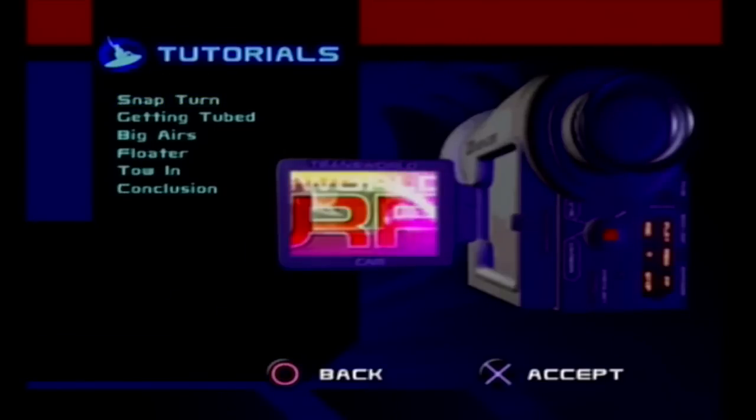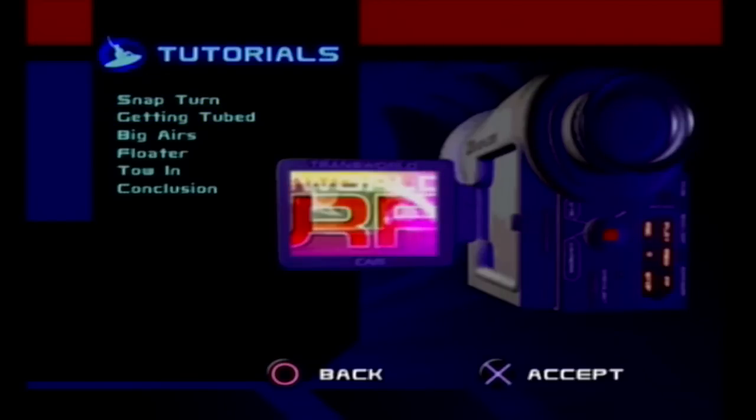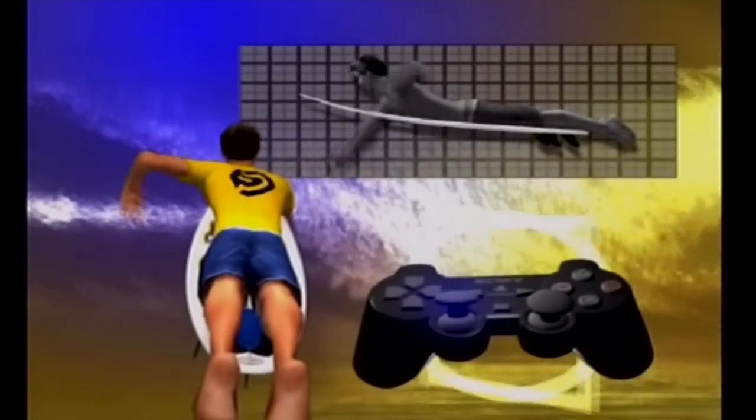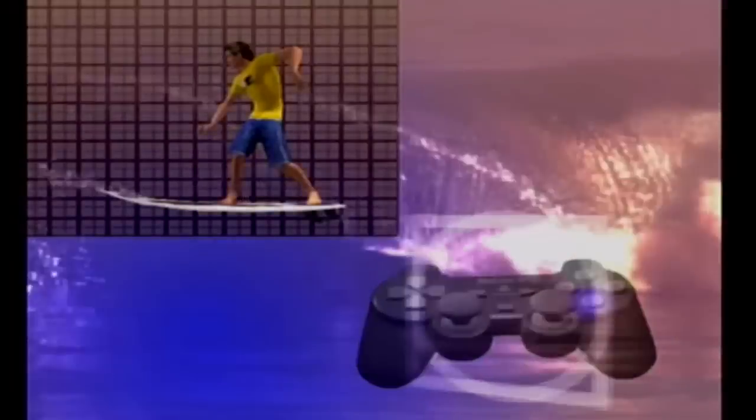We can look at this a bit - getting started, Snap Turn. If it's boring we'll cut it out. So you want to learn to surf? First up, you've got to catch the wave. Each wave has four sections: barrel section, flats, lip, and the sweet spot. To catch the wave, paddle towards the sweet spot and then away from the barrel. Stand up - all you've got to do is press the X button.